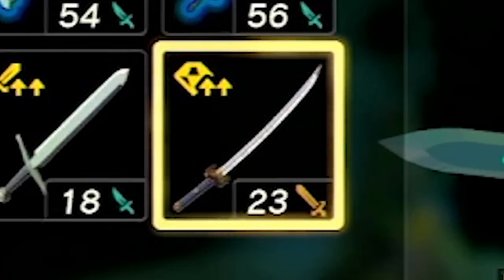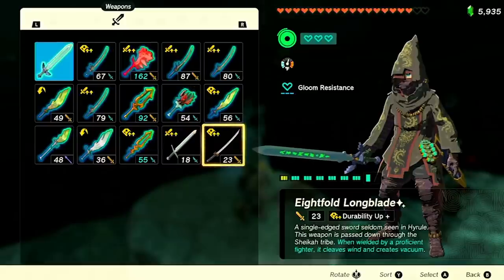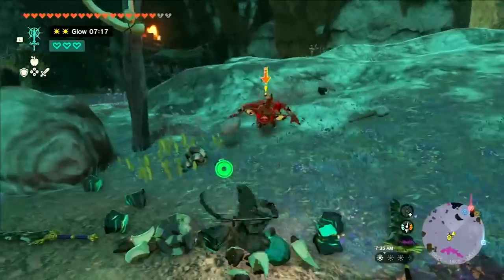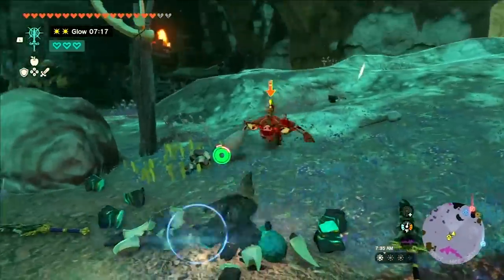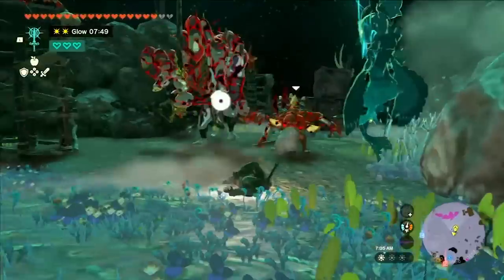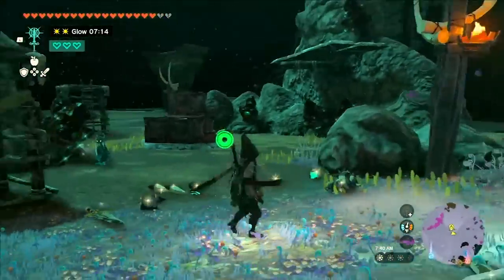Ideally you want an Attack Up 10 modifier for the highest damage possible, but since I've gotten several of these, I kind of just want a Durability Up. You may be wondering what's so good about this weapon — well, when you charge attack, it actually does a wind slash, which is perfect for the Depths, because all the enemies, when you hit close to them, will hit you and you will get broken hearts. But this way, you will be able to stay back and hit them with wind.